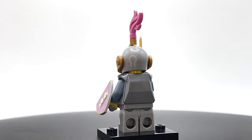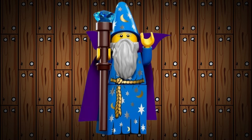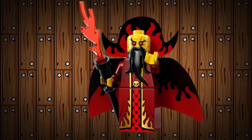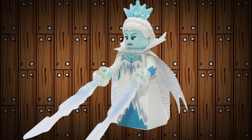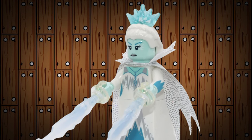The fifth group is the Magic Users. The Wizard was released in 2014 as part of Series 12. To go against the Wizard was the Evil Wizard, also in Series 13. And one that goes great with the Snow Guardian is the Ice Queen, who came out in Series 16 in 2016.